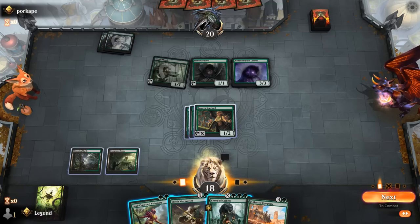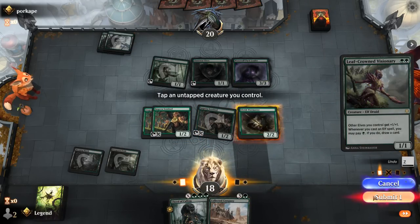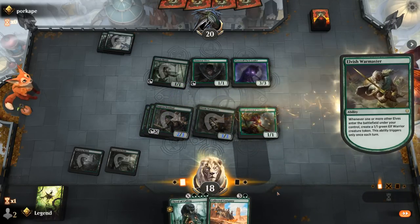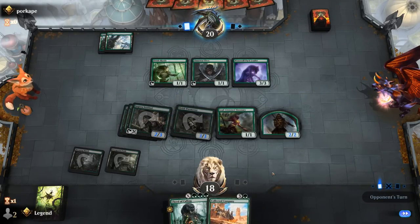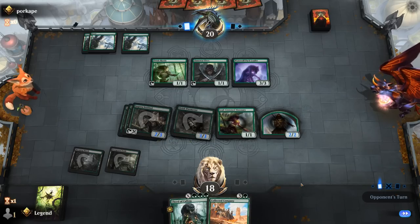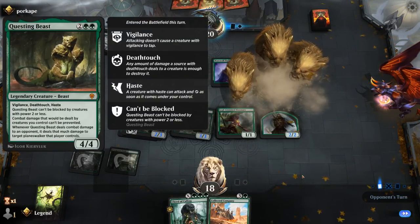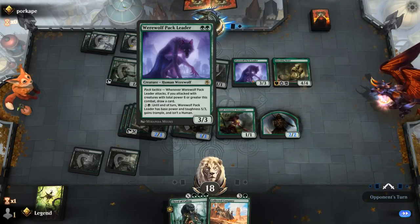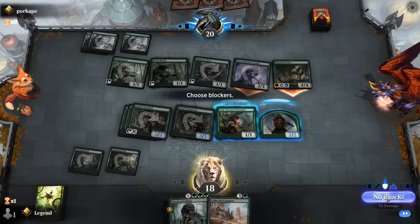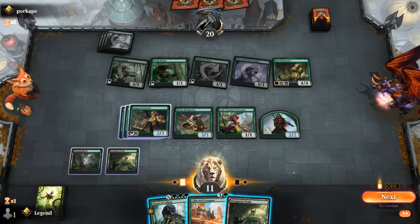We're setting up for Collected Company and then Court for Shaman of the Pack. Opponent could have fight spells to kill Warmaster or Visionary — it's going to be Questing Beast, never a bad card, plus Mystics. Opponent gets to draw with Pack Tactics and no blocks, so we're at 11. We still have great options: main-phase Collected Company and then maybe Court in the opponent's turn to trigger Warmaster again.